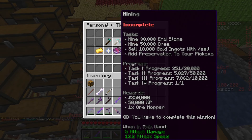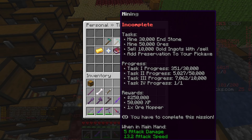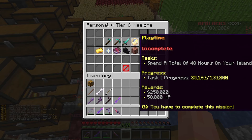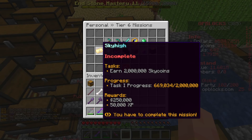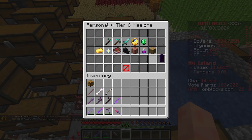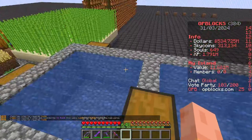Mining is going to take a very long time — we have to mine 30,000 endstone and mine 50,000 ore. I haven't really touched this much; I've been mainly focusing on other missions whilst doing this in the background. Playtime: spend 48 hours on your island. We've done 35,000 seconds and earned 669,000 out of 2 million sky coins.